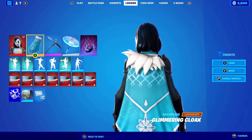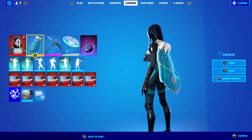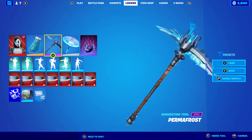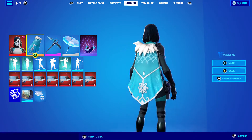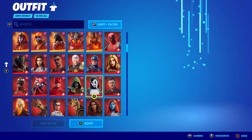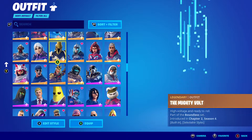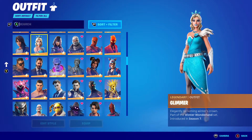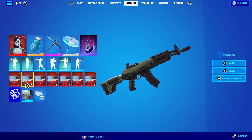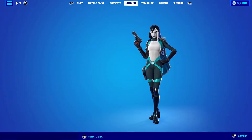Moving on to the third combo, I'm using the Glimmering Cloak as the back bling. It actually looks quite nice — white and blue. It goes quite nicely with the skin, which is white and blue with a little bit of black. This skin is actually quite easy to make skin combos for because there's a lot of different colors you can combo with. The pickaxe I'm using is the Permafrost, to go with a little bit of a frozen theme. The Glimmering Cloak actually looks very much like Elsa. And the weapon wrap I decided to use was the Morphic Blue from Chapter 2 Season 4 — quite a nice wrap.